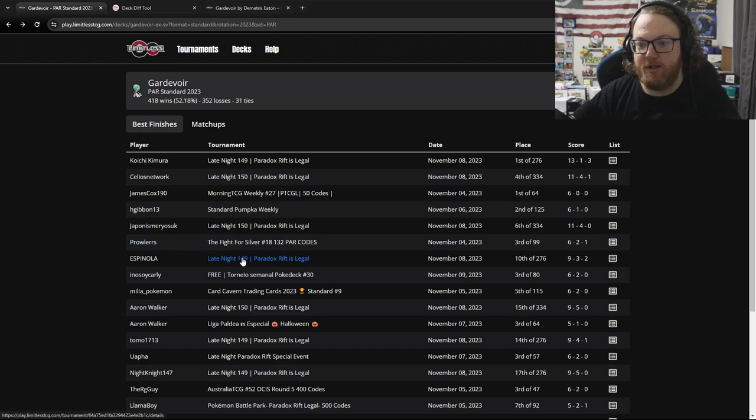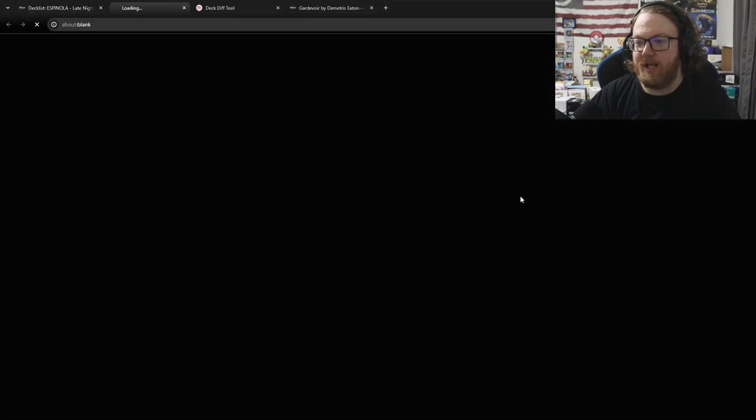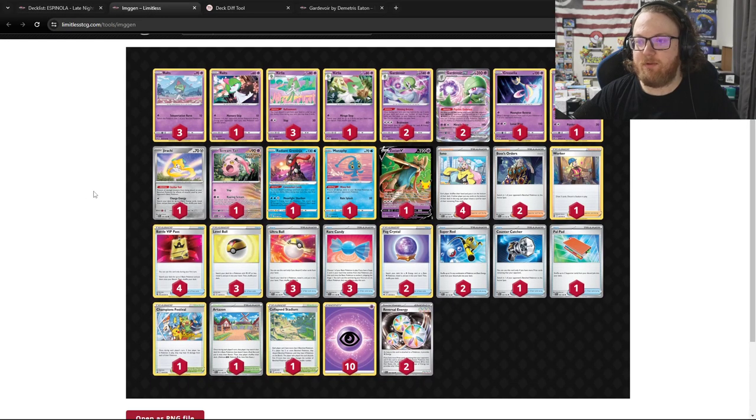We're going to start with the two highest performing decklists from the Late Night 149. This first decklist got 10th place out of 276 people. Let's look at the new cards first. The three new cards in this decklist are Countercatcher, Screamtail, and Jirachi.